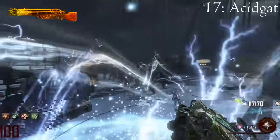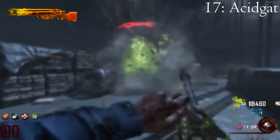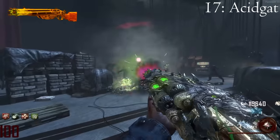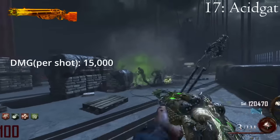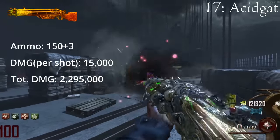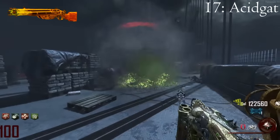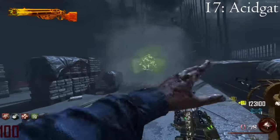Now to talk about the Blundergat's older cooler brother, the Acidgat. When upgraded to the Vitriolic Withering, and the player has double tap, this fires six sticky explosive acid canisters that attract zombies before exploding after three and a half seconds. Each explosion deals 2,500 damage, meaning the maximum damage per shot is 15,000, and assuming you hit all your shots, you might rack up about 2,295,000 damage — still not enough to kill a single zombie on round 100. I gave this weapon an orange safety rating, as it can save you in a pinch, but it's definitely not guaranteed.